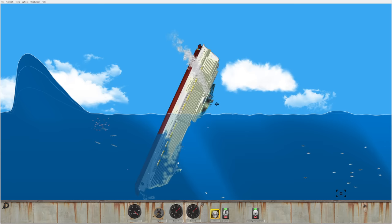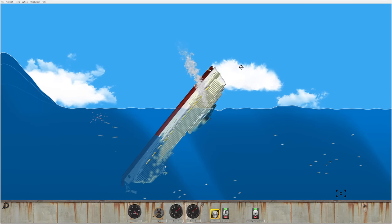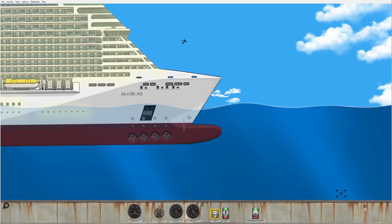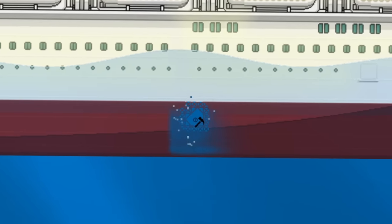We're gonna flip completely upside down here, and that's just really not gonna be good. The ship is really flexing. On our custom menu here we have the 'smash' option. Let's see what the smash thing does — we're just gonna do the center of the ship right here. We're gonna smash that.